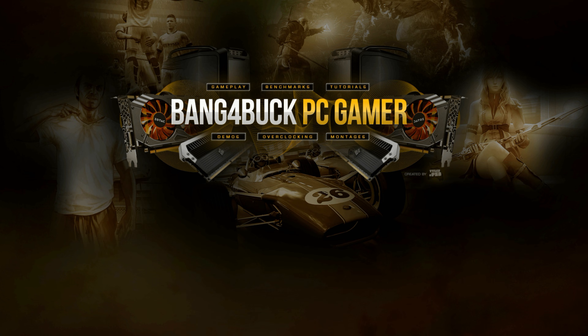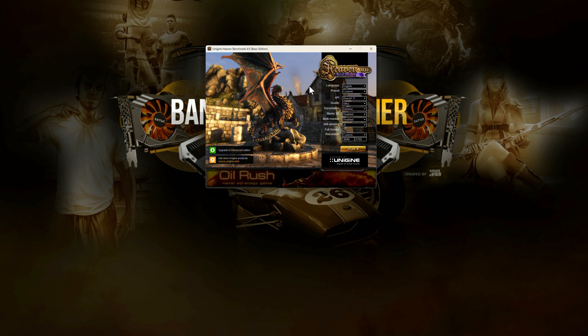In terms of the software I'm going to use to demonstrate this comparison, it's Unigine Heaven 4.0. I'll be using DirectX 11, ultra quality, extreme tessellation, and 8x anti-aliasing at a resolution of 3840 by 2160. It's a very consistent test and I'm looking forward to seeing what the differences are.